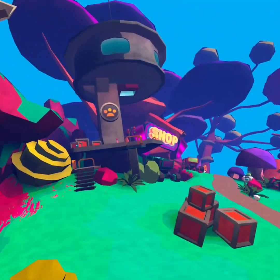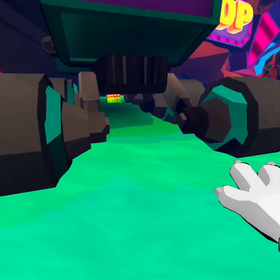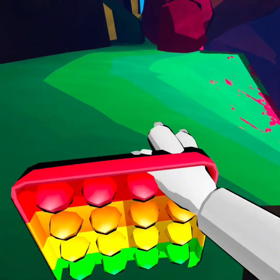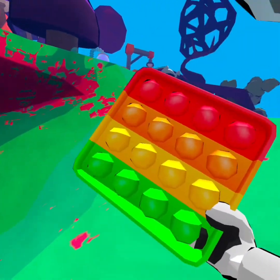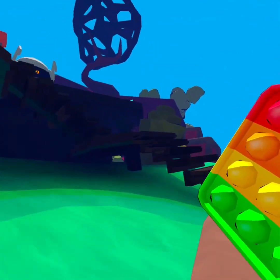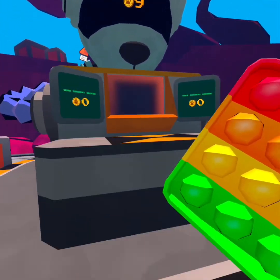Down here is a perfect example of the items that will spawn randomly around the home planet and other planets. You'll find these — put them in your inventory for later. Just remember: if you die, you lose all these items. Don't die.